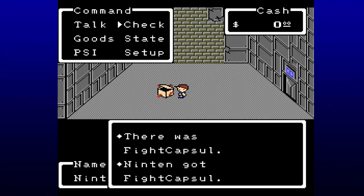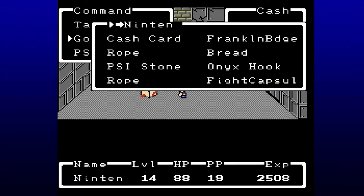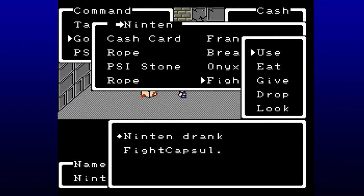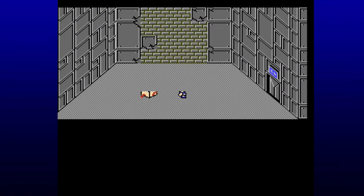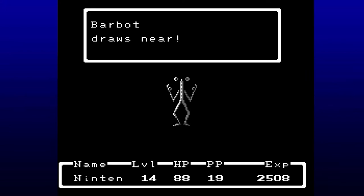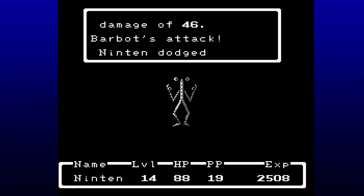Here we have a fight capsule. The capsules in this game — think of like the drugs in Pokémon, or the sources in games like Final Fantasy VII. These are permanent stat increases that we use one time. We could technically save these for a different party member, but I don't want them just sitting there taking up inventory, so we're gonna be quite generous with Ninten here.